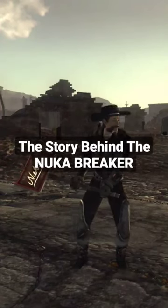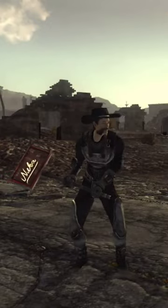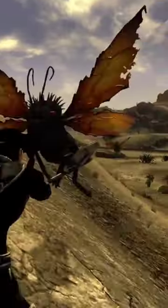This is the Nuka Breaker from Fallout New Vegas, and besides being an incredibly good melee weapon, it also has a really cool backstory. What makes this weapon so powerful is whenever you do critical damage with a strike, it actually electrocutes the enemy and deals a ton of damage.